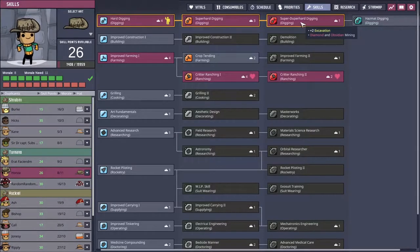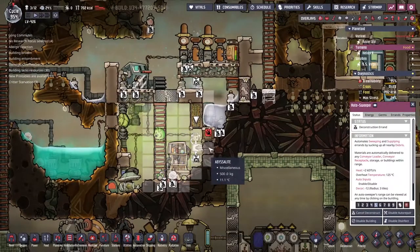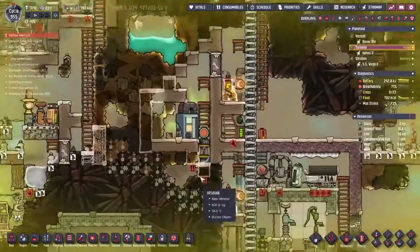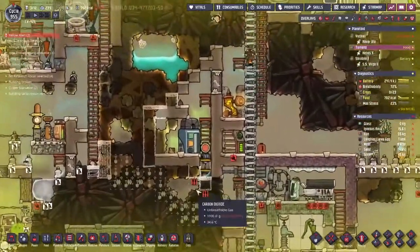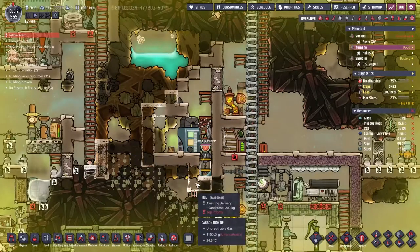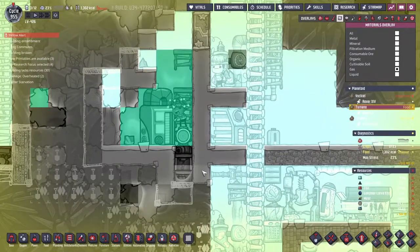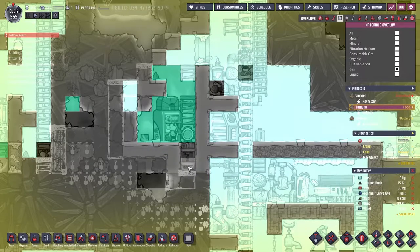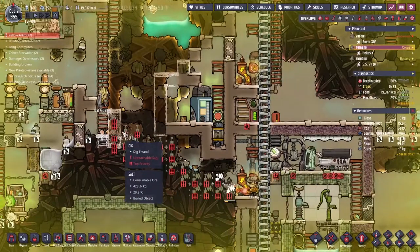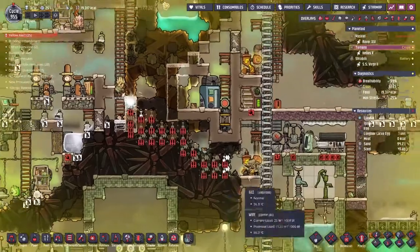Pufflet's going to try and stay in there and we're going to try and not send Erat insane. Honza's also having problems — he's the only one with super hard digging. We're going to have to give Erat the power of the mechatronics engineer back because we need to rearrange all this. A new day and a new panic to get over with. I feel like we need to make these solid tiles as quick as possible. Let's make this one crazy priority and see what happens. I was a little bit worried about what's going to happen to my gases — so far so good. All he wants to do is ranch, and that's literally what we made them for.